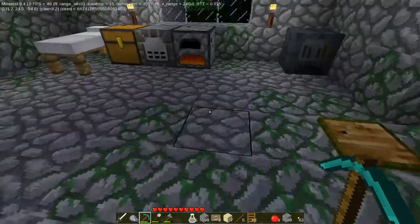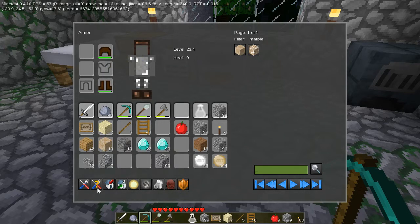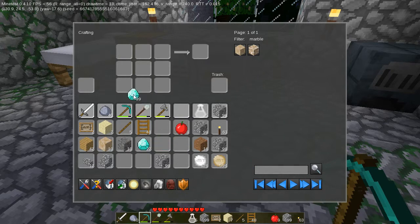Let's grab these and actually make things out of them. Let's do a full set of armor first — and I'm actually going to do it the right way this time, unlike what I did last time with the wood. There we go. All I need now is the pants.